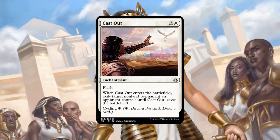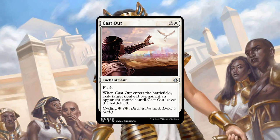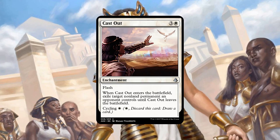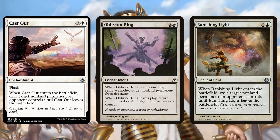The times where converted mana cost is an upside — it dodges Abrupt Decay, which is pretty much the only enchantment removal that sees a lot of play in Modern. So the fact that you have all-purpose removal that also cycles as an enchantment is great. If you're playing a Tarmogoyf deck, you get to grow your Tarmogoyf if you cycle. Being general-purpose removal that's hard to get rid of, I think there's some play in this card — in any kind of mid-rangey white deck, Abzan, Jeskai Control, Esper Control.